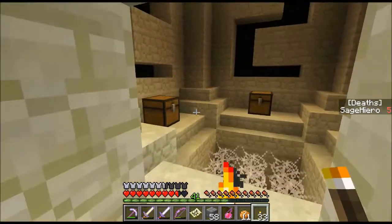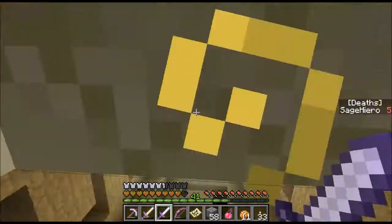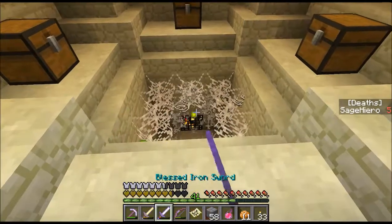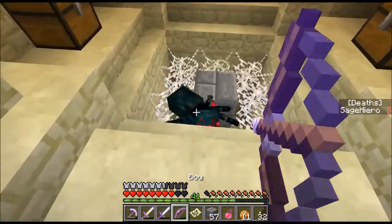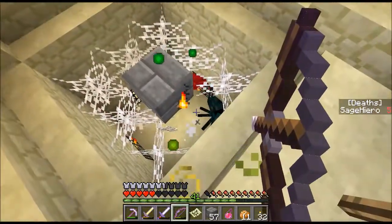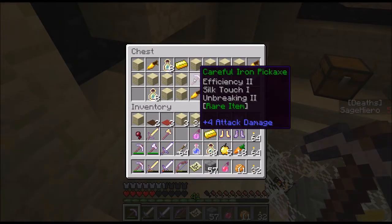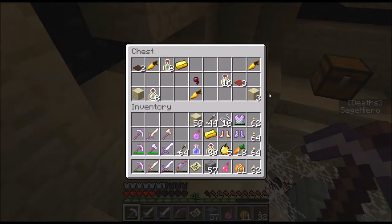We've got a few chests here, right above me. Let me just light it up so nothing else can spawn. Can we shoot them from here? There are more of these guys. Let's see what's in here — a Silk Touch pick. Nice, I need that. Got golden carrots too. Golden carrots have the best saturation, I believe. Robust iron chestplate: Protection 2 and Unbreaking 2. Got some more golden apples and gold.